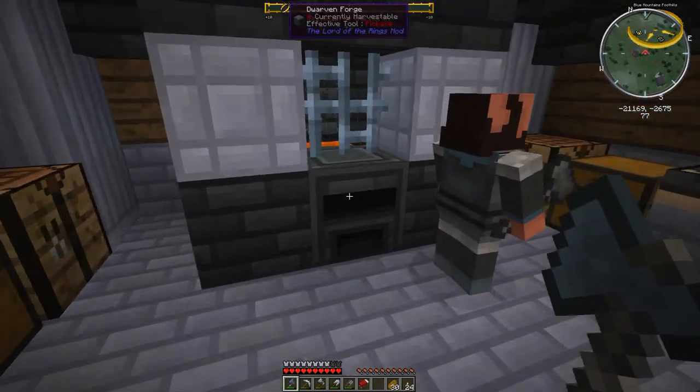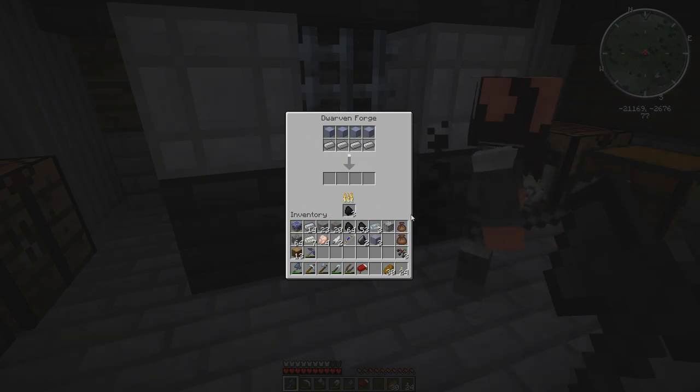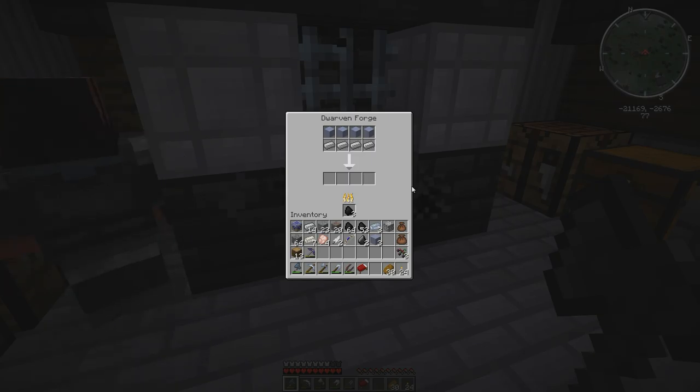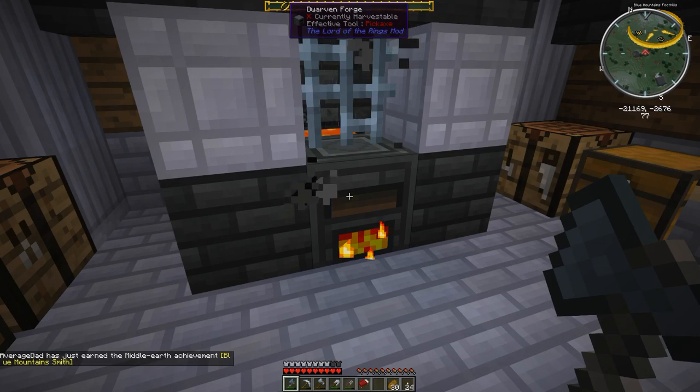So if you end up with crappy crafted items, you can get some stuff back. What else have we got in here? Blue dwarven steel ingots, some copper, some bronze, cooked venison, charcoal — cool. So we're going to take our surulin — I guess it's called — and we're going to put four of these guys in here and we're going to make ourselves some dwarven steel.